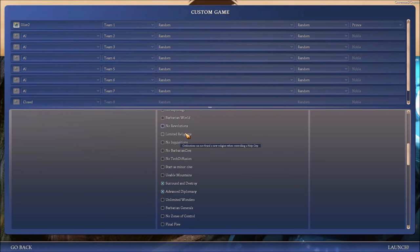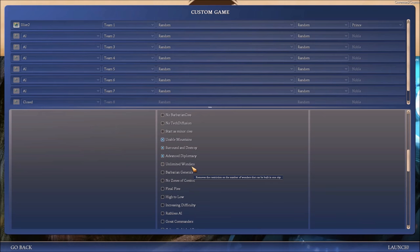Limited religions — civilization cannot found a new religion when controlling it. I don't know, that's just unrealistic. No inquisitions — I like that. No barbarian civs. They add so much — if you leave a barbarian city alone, it'll become its own civ, which is awesome. Usable mountains — they're no longer impassable and have some resources and can be worked by a city. Surround and destroy — surrounding enemy troops can give you a bonus. Advanced diplomacy — you get embassies, trading military and worker units. I like that. Unlimited wonders? No.